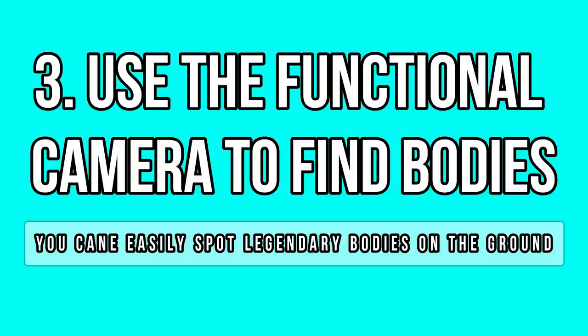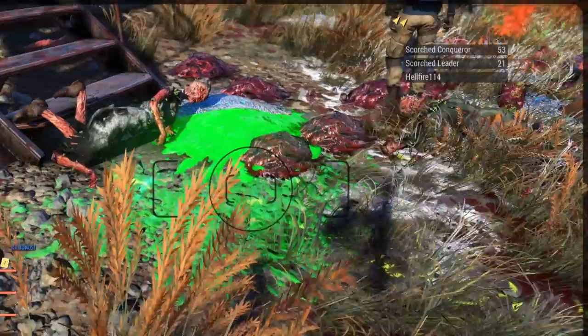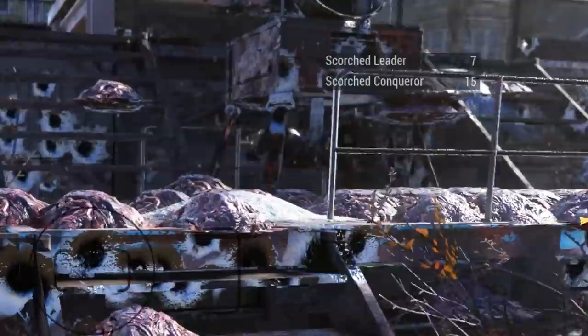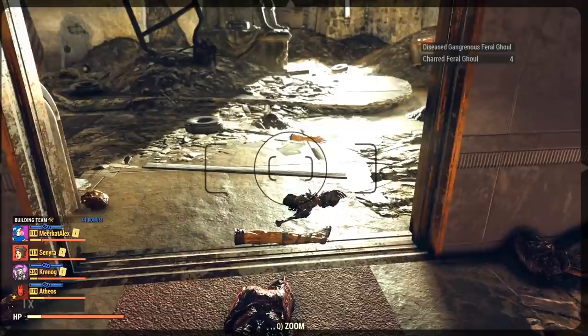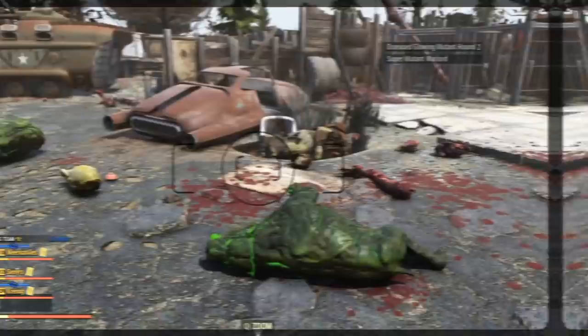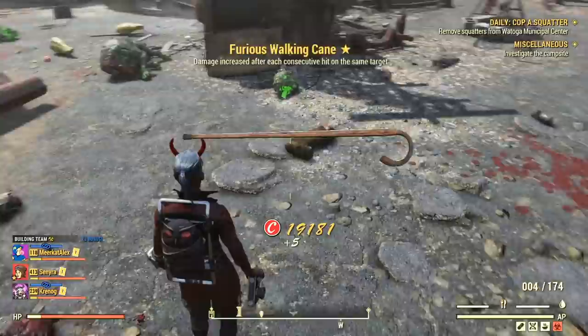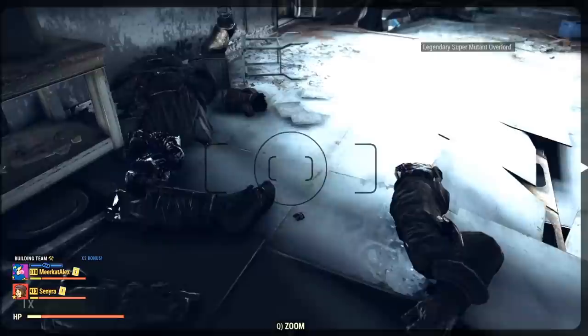Here's another extremely useful trick if you tend to kill lots of enemies in a single place. You can use your functional camera to spot legendary or specific bodies on the floor. This is really helpful when you have just killed dozens of enemies in a single location or during an event. You can easily miss legendary loot if you check body by body the normal way. So grab your functional camera and aim at the bodies — check the names that pop up on the top right side of your screen. Move in the direction of the name until you find the body. If the name disappears from the screen, it means the body is now out of frame.